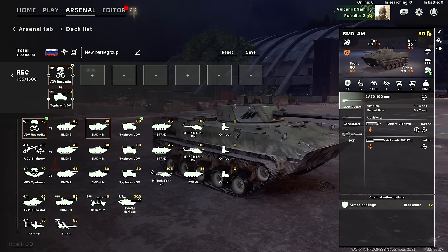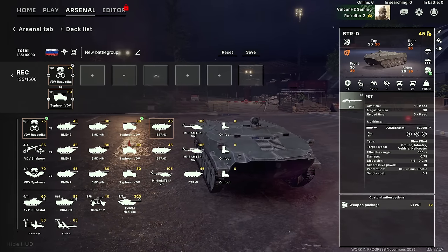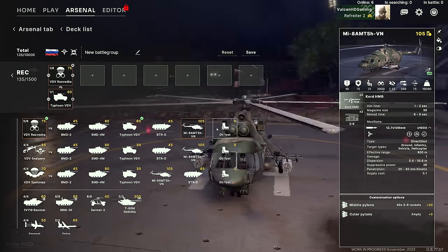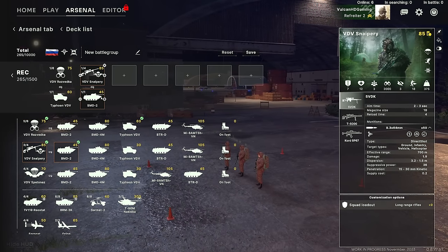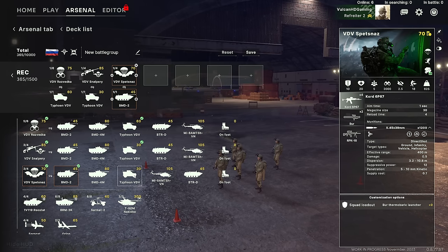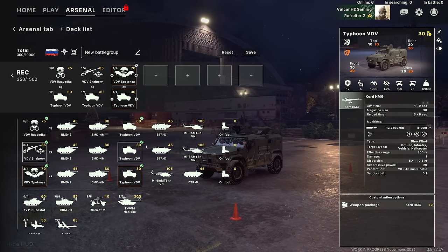The BMD-2 and BMD-4M haven't had much luck for me, and the BTRD is just a worse transport in my opinion. The MI-8 is there if you want heli drops, but for the most part I recommend the Typhoon VDV. Same with the snipers — I'll bring them in the Typhoon VDV — and the Spetsnaz, again in the Typhoon VDV.